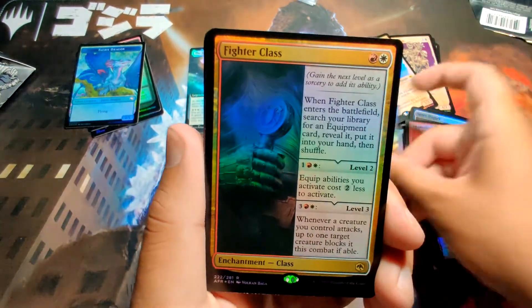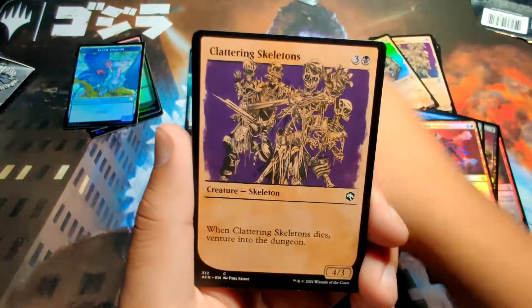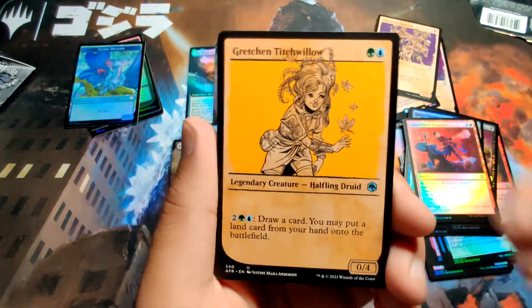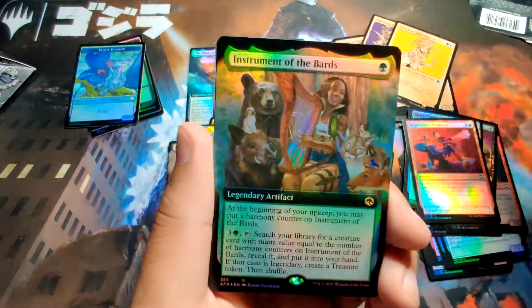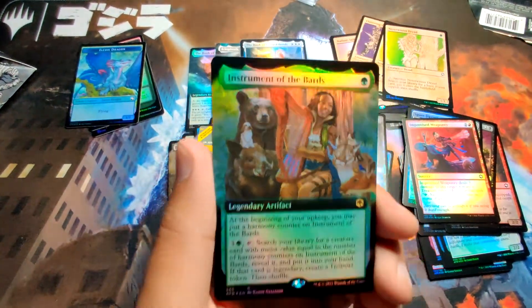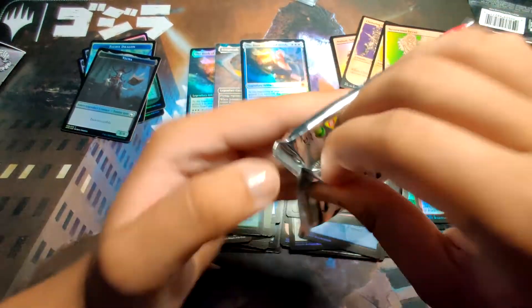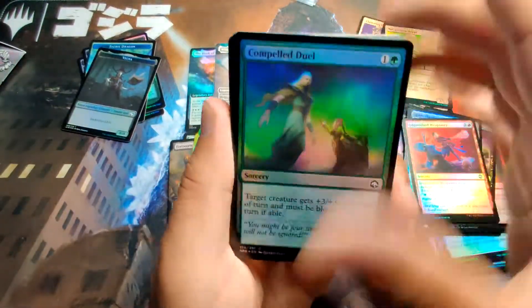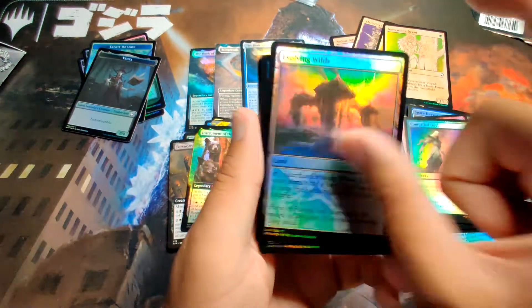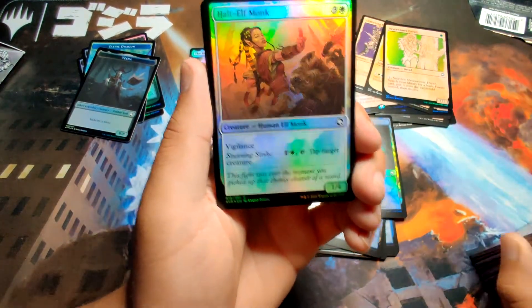Pack five: Dire Wolf Prowler — seems like a lot of wolves in this one. Critical Hit. We got a Swamp, a Fighter Class rare, a Champion, True Polymorph, another showcase — I'm honestly not that much of a fan of these showcases but I'll take them. Treasure Vault. And then we got an Instrument of the Bards extended art foil — I'll go ahead and take that. I love opening collector booster packs even when the value isn't there.